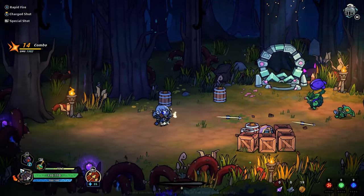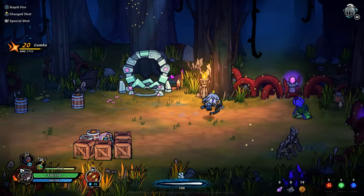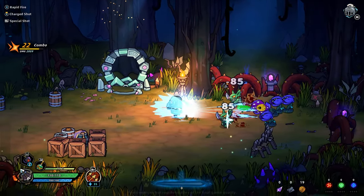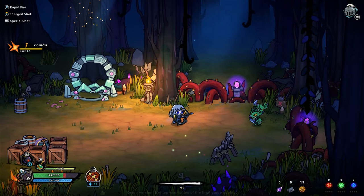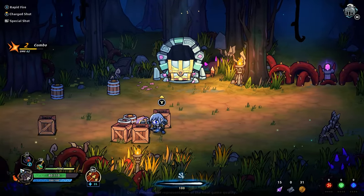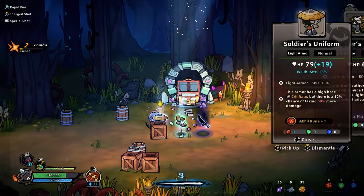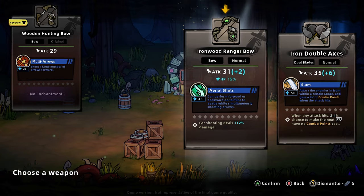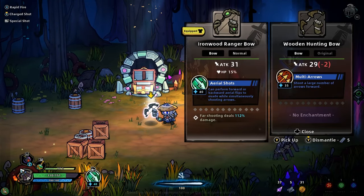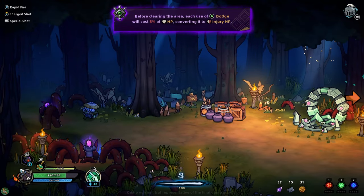Throw this at these guys — we get a different... money. Soldiers uniform, why not? Fun in shoes. Another bow — this bow has aerial shots as its difference. Curse — so the curse is kind of like a staple. Before clearing this area, each dodge will cost 5% HP. That's really dangerous.